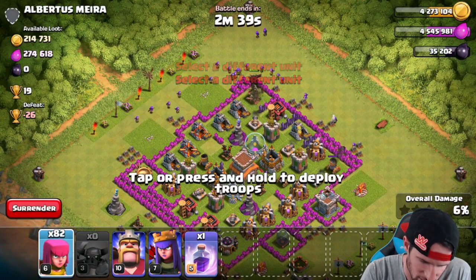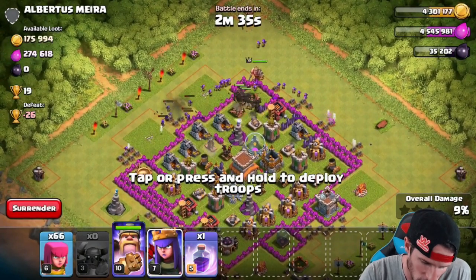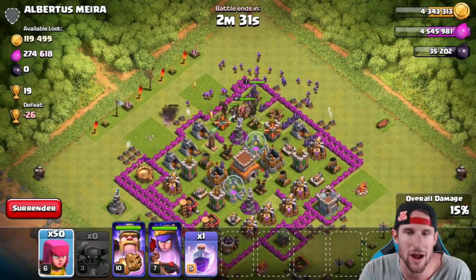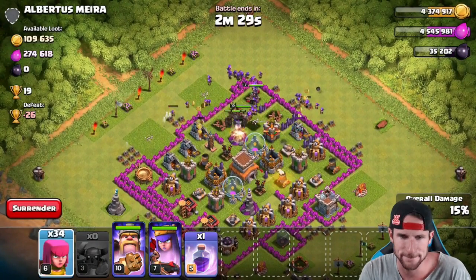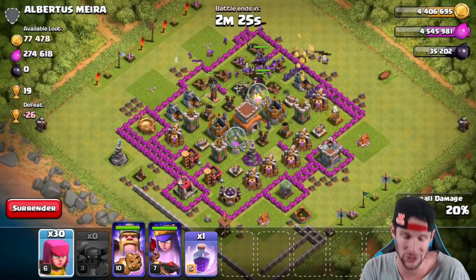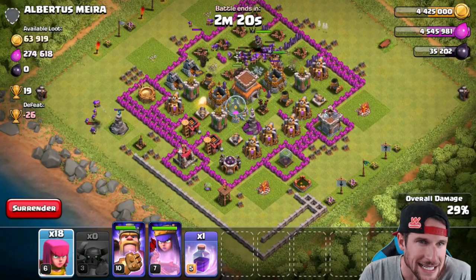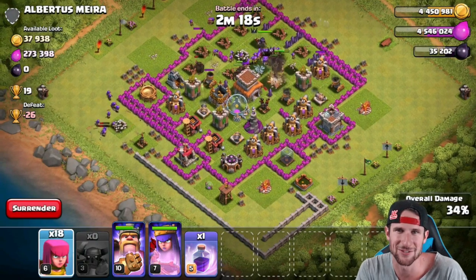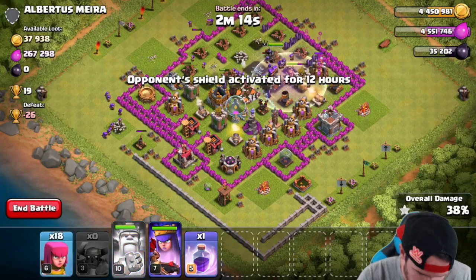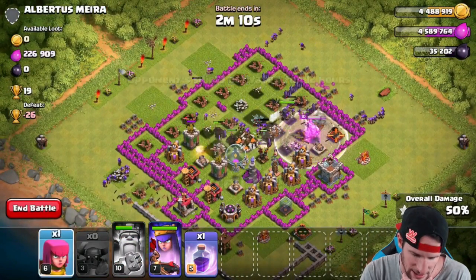We just took those out. Let's go ahead and send our Pekkas in here. We're going to drop off all of our archers up here — archers, start doing your thing. We're going to spread them all out. Pekkas are inside. King, Queen in. I'm probably not going to use my Rage Spell because I don't think I'm going to need to.